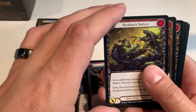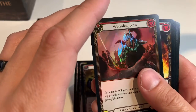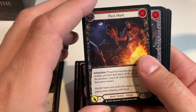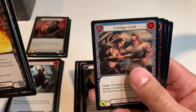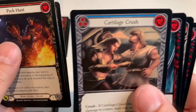Breakneck Battery, Wounding Blow — that's nice, the sword slash shines a little. His armor looks surreal. Pack Hunt, Buckling Blow, Primeval Bellow — sorry — Cartilage Crush.